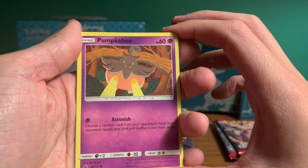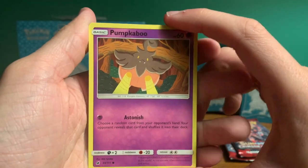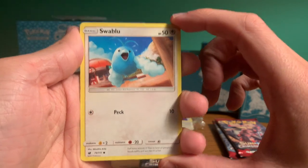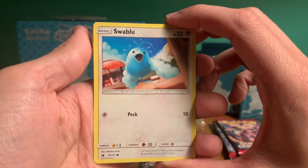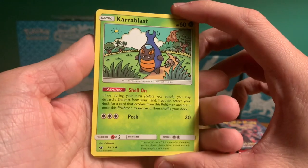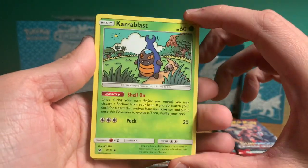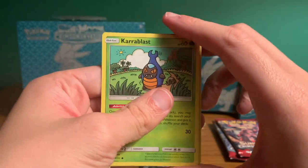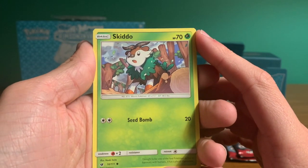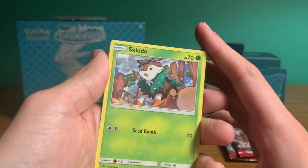Next card — Pumpkaboo. I don't know much about this character; if you know anything about Pumpkaboo, let me know in the comments. Swablu — I remember using this Pokemon in the video game. I used to play Diamond and Pearl. Very cool card. Garoblast — I know it takes 400 candies to evolve this guy in Pokemon Go. Cool cartoon art for Garoblast. Skiddo — this must be a newer Pokemon because I don't recognize it. Maybe it's a base Pokemon since it doesn't seem to have a lot of attack.